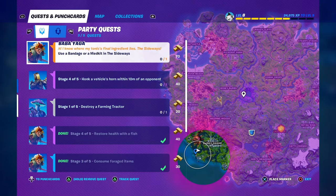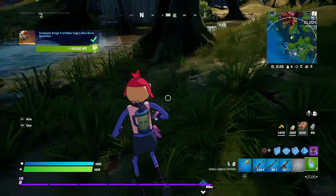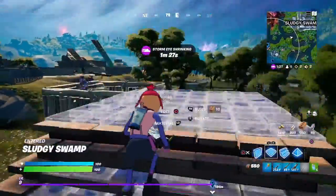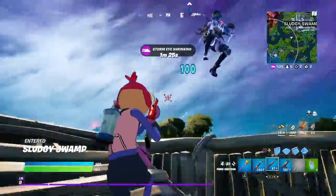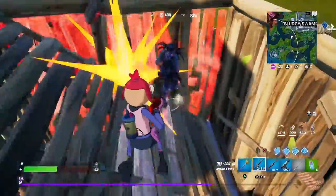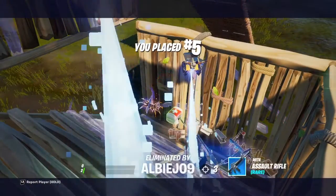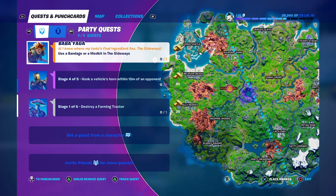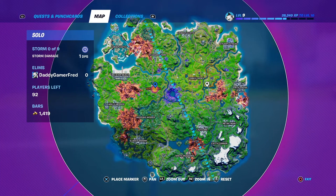Now use a bandage or a med kit in the Sideways — there's no Sideways here so I'm gonna have to do that in a different match. Oh wow, we both killed each other — how convenient. So the next mission is use a bandage in the Sideways. The Sideways can be found at Bony Burbs, though that's a moving location so it can be found in multiple places depending on where it spawns on the map.